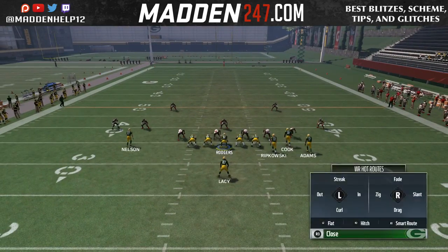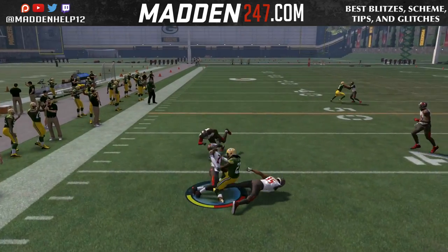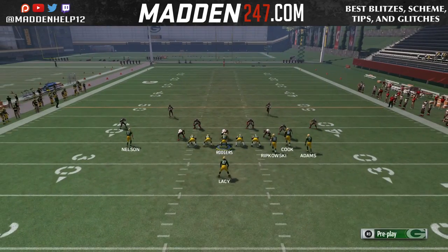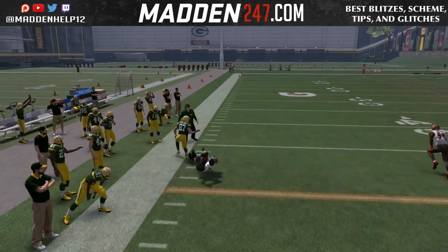What makes this so good is we can still run our concepts out of the gun bunch to the right side of the field and also have this to the left side of the field, so we can make a quick read to the left. And if that's not open, always come back to our main play on the right. And of course, if they're in man, out routes will beat their guy.